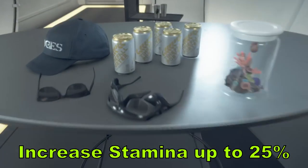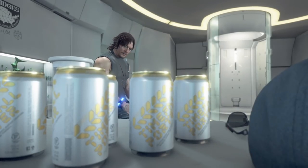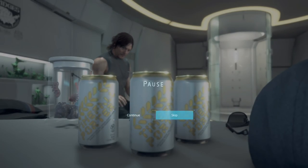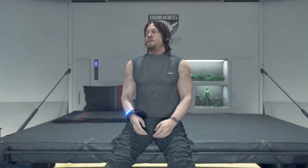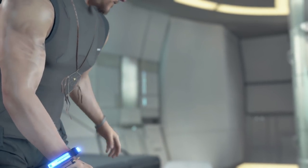You can increase your stamina by up to 25% by going into your private room, examining the table, and drinking three energy drinks. This boosts stamina by 10%, 10%, and 5% respectively. Do this every single time you enter your private room. There's also a funny cutscene if you drink too much of the timefall version.